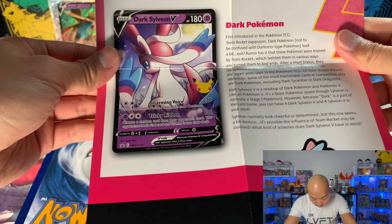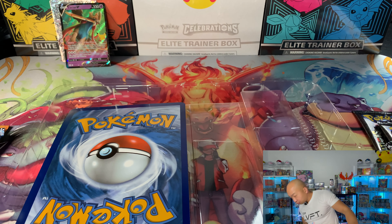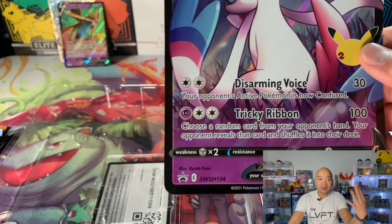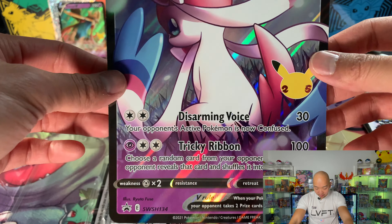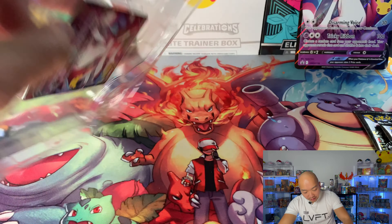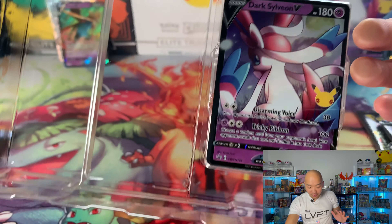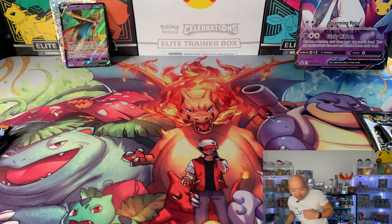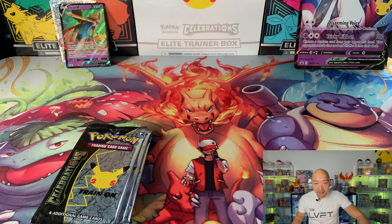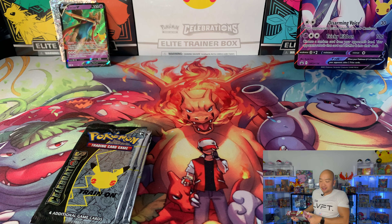Goes back to the Team Rocket days - I have yet to show you guys my Team Rocket set, so I will show you guys that one of these days. Dark Sylveon, big card - and it looks like we do have the other card in here. I'll get this out when I have more time versus filming for the video, because I do not want to mess it up. I always have a bad habit with messing up those cards. Let's go ahead and get the other box open as well, so we have all these packs out, and then we'll finish off with the V-Memories box.